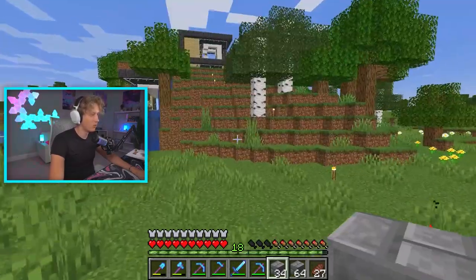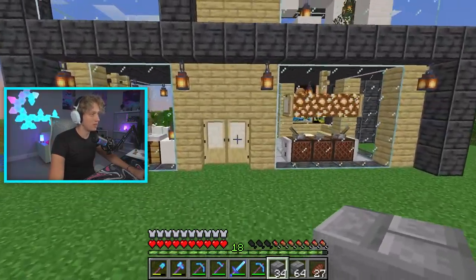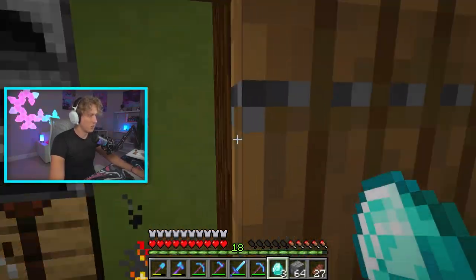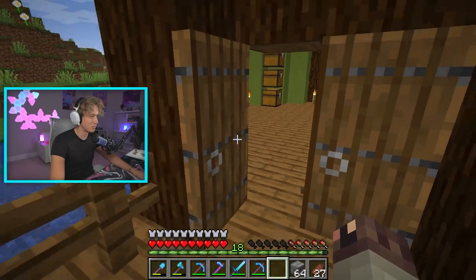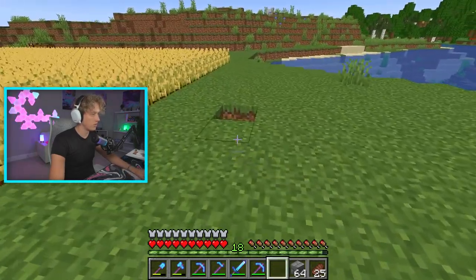I'm really loving what we got going on with the farming complex. We definitely still need to make a chicken farm, egg farm, and sheep shearing farm — all really simple farms that give you so much stuff. I'm going back to Dylan's place — 24 cactus for three diamonds sounds pretty reasonable to me. Without further ado, let's go make this cactus farm.